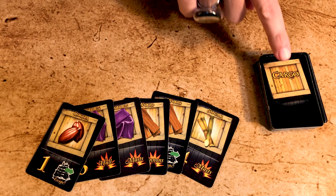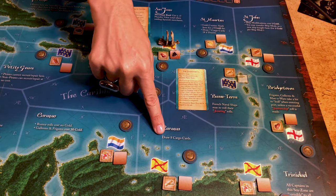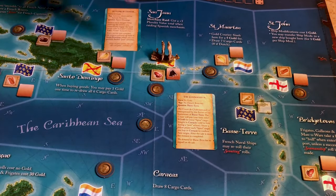Let's start with buying and selling goods. For this you use the cargo cards. To buy one of the eight types of goods, draw the top six cards of the deck — seven or eight if you're in Saint Martin or Caracas. Discard and replace all the cards with the good in demand in that port, but make sure to keep them hidden.